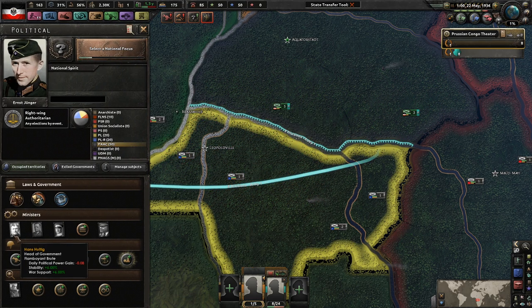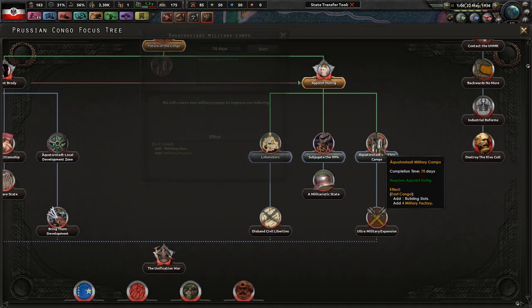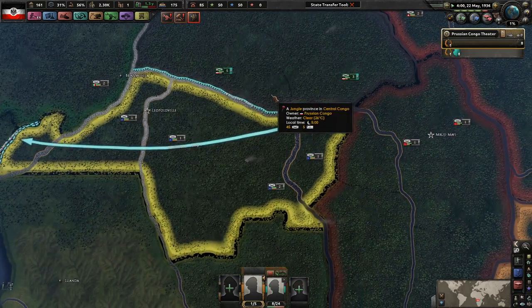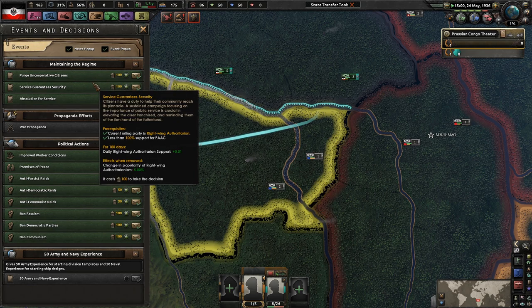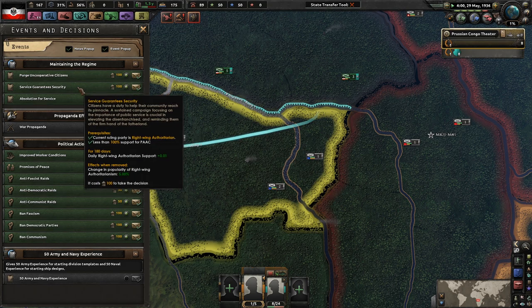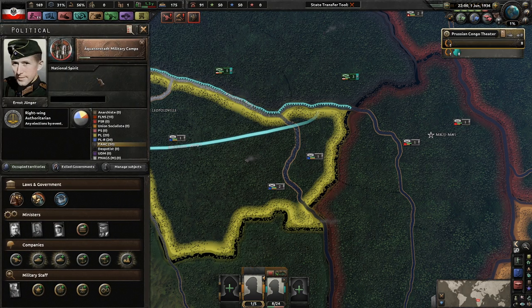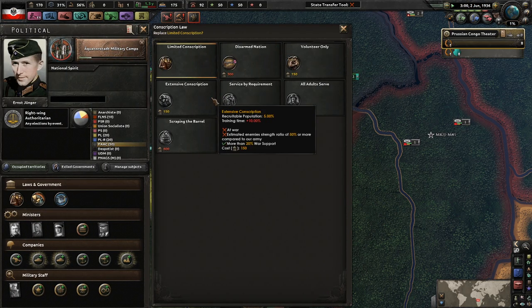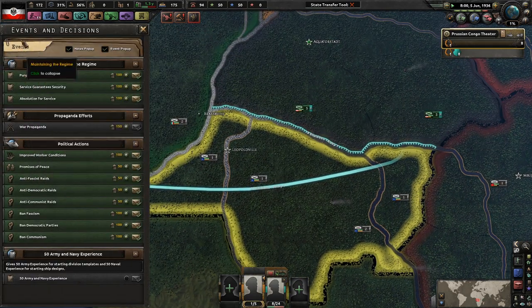We've appointed him, so that did fill in the slot - not too bad. We're going to immediately go for the military camps. Large uncooperative citizens: manpower goes down a thousand but stability will go up. Guarantee security: we gain slightly more popularity. I don't think any of those really matter too much. We can't go up to extended conscription because we're not at war yet, but once we go to war with the Republic of Congo we should be able to pass that through.